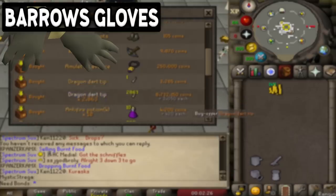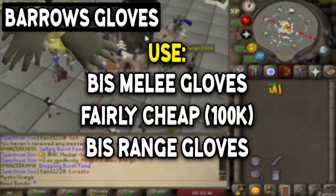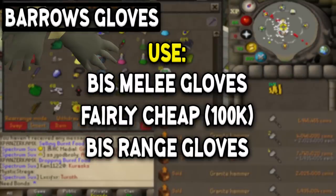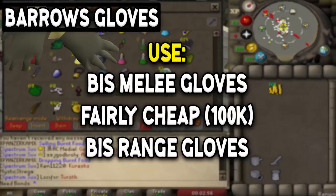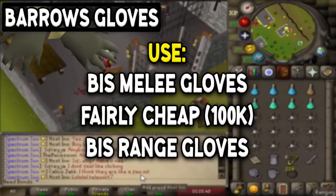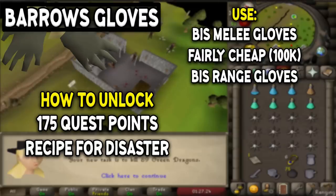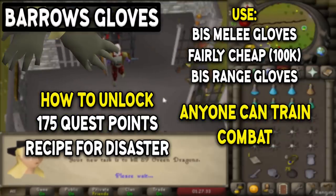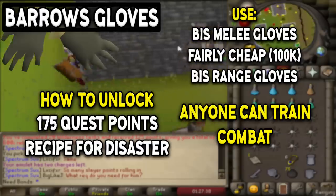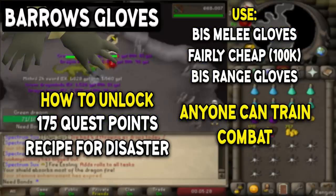Starting with what I think is one of the biggest achievements on an account: Barrows Gloves. They are best-in-slot melee and range gloves unlocked through the quest Recipe for Disaster. You'll use these gloves throughout almost any melee and range combat, and you only pay 100k each time you want a new pair, meaning you can even use them in the wilderness. To unlock them you need 175 quest points, which is a fairly difficult feat, but it's a great example of how investing in your account — doing those small side things — really boosts your overall experience.